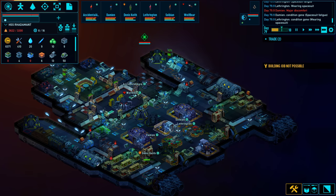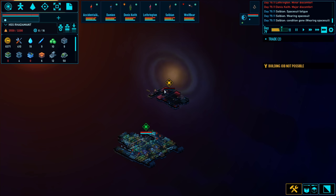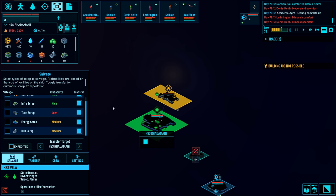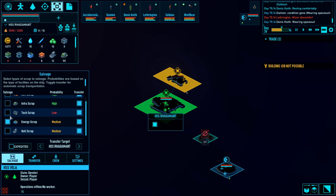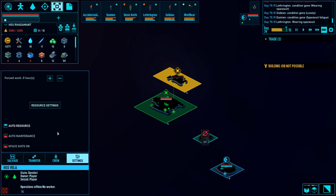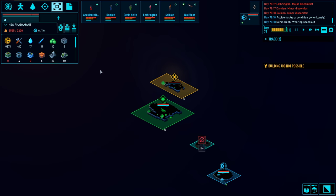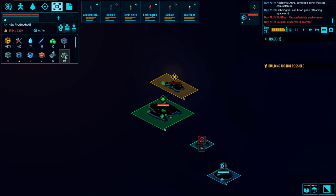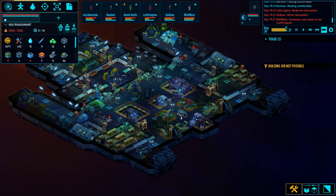I don't actually want really any of the scrap. Hmm, if I claimed it I could get a bunch of infra blocks off of it. Let's salvage the tech energy scrap and make it expedited. The infra scrap and hull scrap I have tons of. Where's my soft scrap? I only have five — so let's also salvage the soft scrap. I'll take everything but the infra scrap. I keep changing my mind about how much I want to strip that ship.